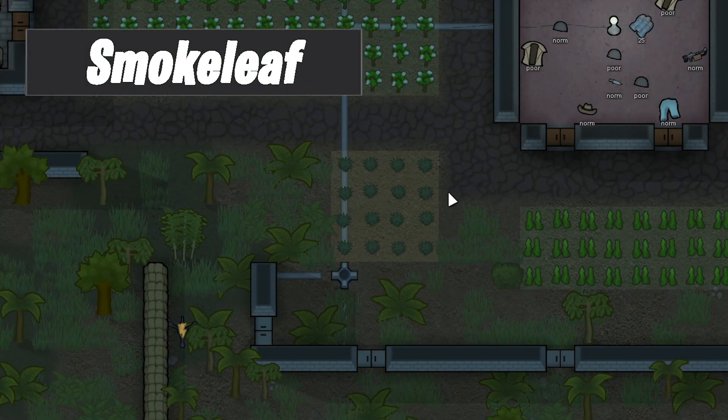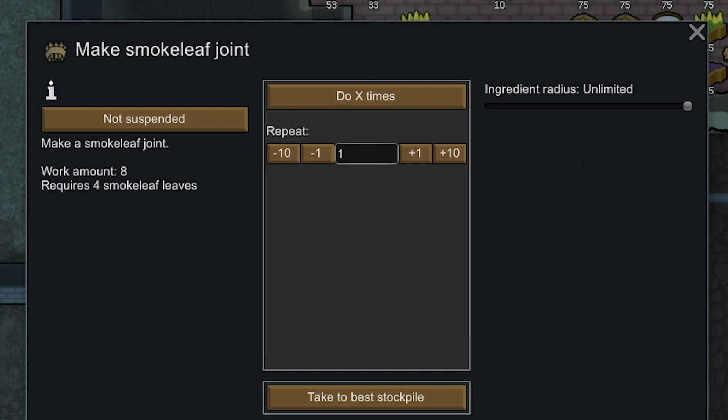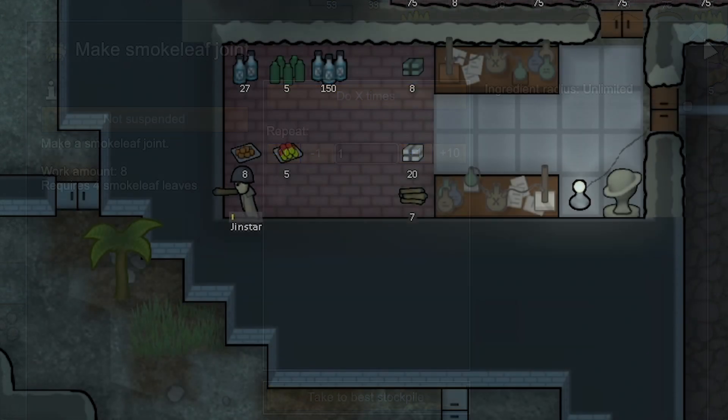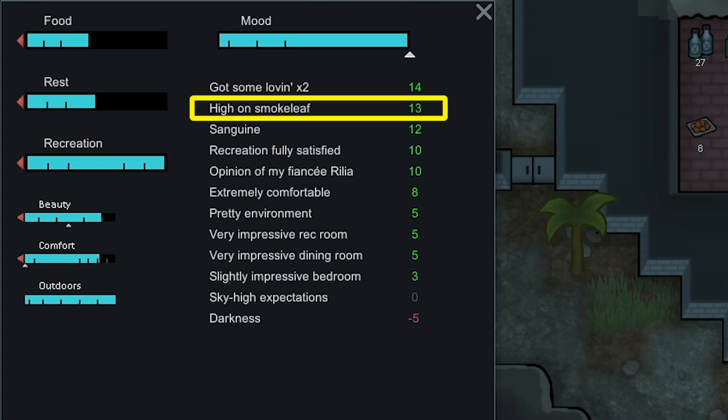We're going to start with Smokeleaf. This is really accessible early on. Production to money-wise, it's not too bad — obviously there are better options. The con, however, is that it's one of the most workload-heavy drugs to produce, so if you don't have a lot of colonists you might spend a lot of time making it. You do get cooking skills while doing it as well, so always take that into consideration.